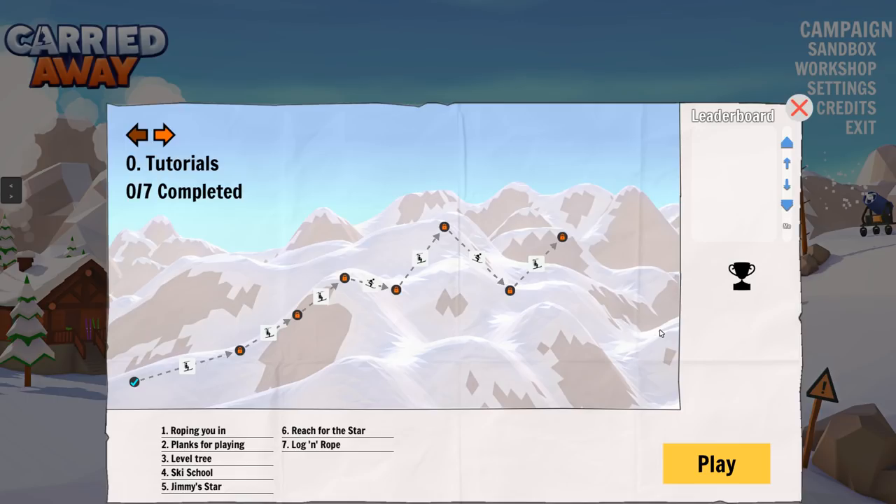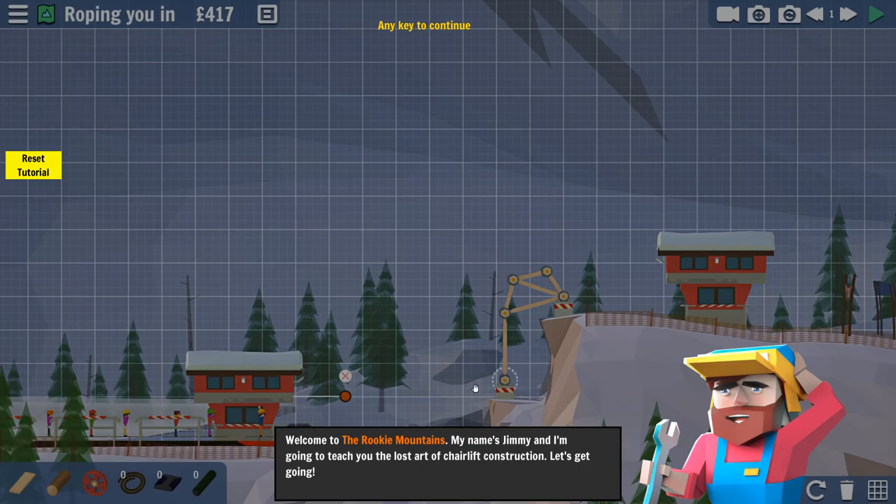It looks like we've got some tutorial levels here. I've never played the game, so I'm going to definitely go through them and you guys will get a good feel for what the game has to offer. And then hopefully after that we'll hop into the campaign and maybe do a little sandbox, see how this game goes. Let's get into it. Oh sweet, this looks awesome! Welcome to the Rookie Mountains. My name is Jimmy and I'm going to teach you the lost art of chairlift construction. This game is already cool, I love this type of artwork.